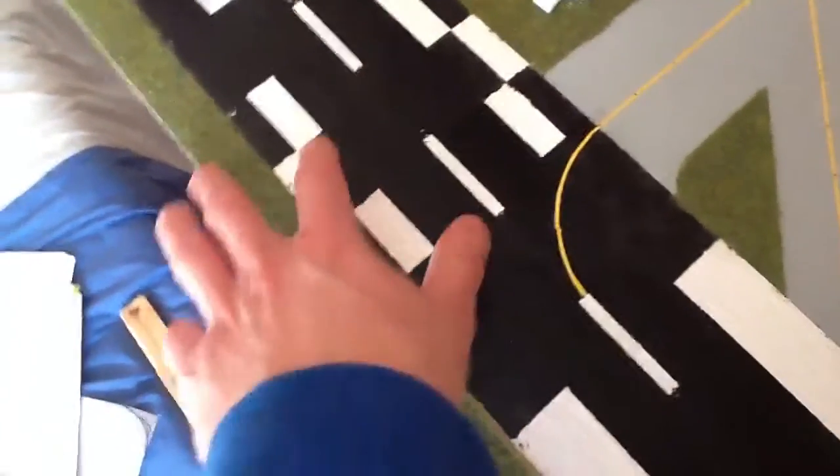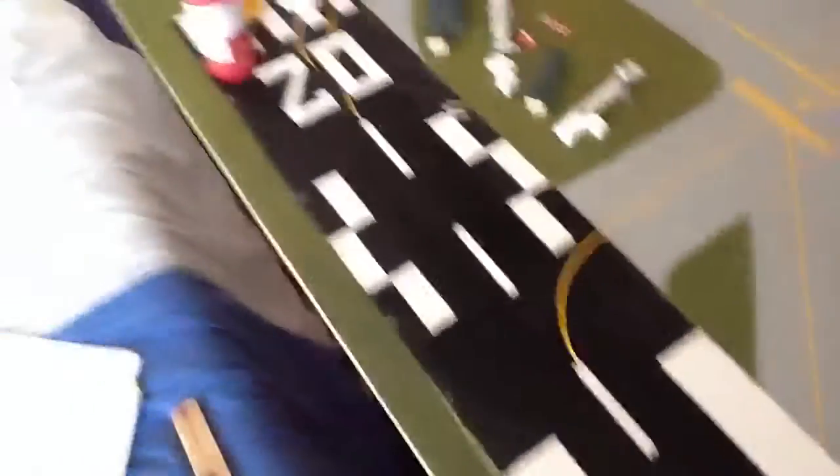Then this one is basically the same block but halved — still 12 centimetres long but 1.5 centimetres in width, just so it's in between. Finally, this marking up here: each one of these blocks is 4 centimetres long and 1.5 centimetres wide. You'll make it look like that — looks very good.